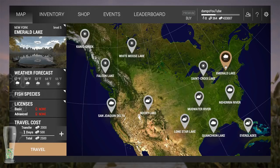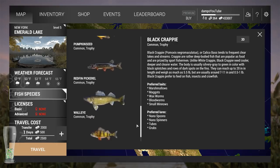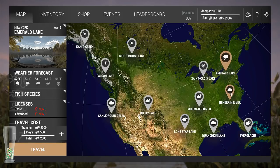At level 5, go to Emerald Lake and buy the best spinning rod you can, with the heaviest pound test - probably 4 pound, maybe 6 if you want to throw some bait coins at it. You're going to be fishing for walleye, and you're going to stay fishing for walleye for a long time. Throw the narrow spoons at the walleye. Go to the far left side of the lake right behind the lilies and just farm walleye.